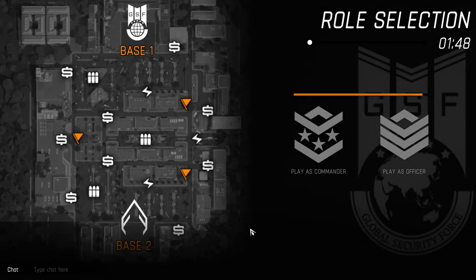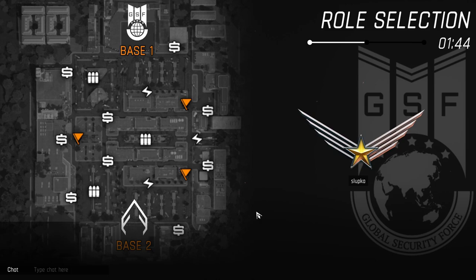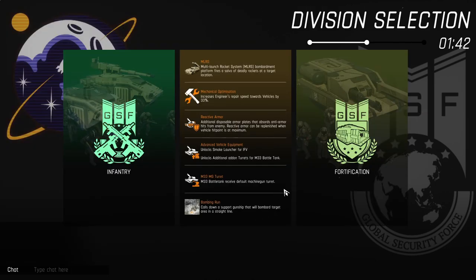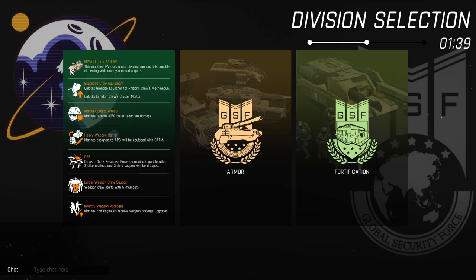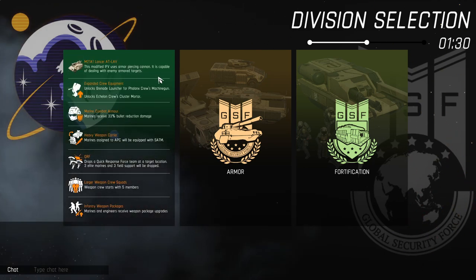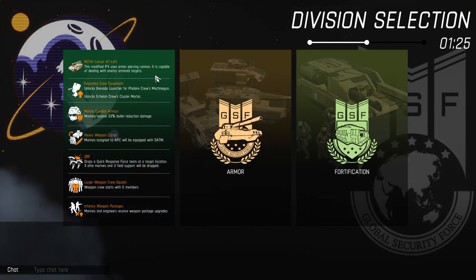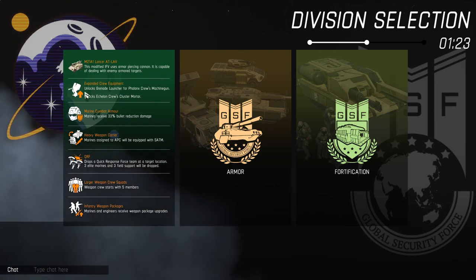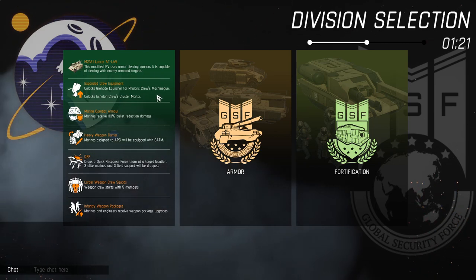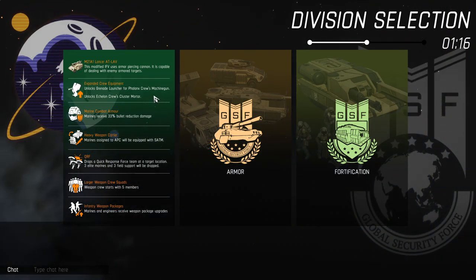Welcome to the commander tutorial. Today we'll take a look at Sunday Mall and infantry division. For GSF, the infantry division has a Lancer, which is a modified light vehicle — somewhat okay at taking out mules, but not really good against tanks or omicrons because of the light armor. Expanded crew equipment is an interesting upgrade that not many people take; I'll try to show you what it does as it can be situational.